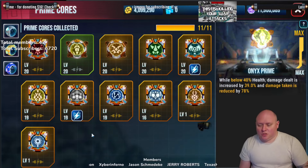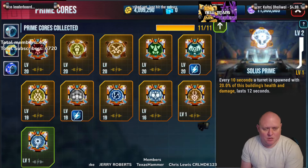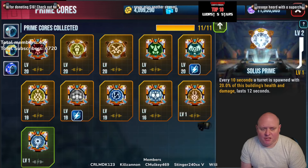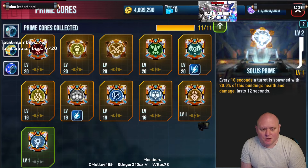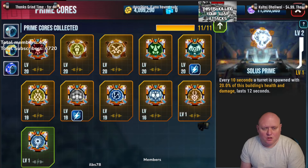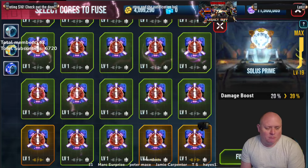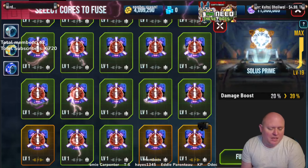Next up we've got Solus. As you can see, the Solus core is level one on my test account because I tested it back when it was released and it's had no changes since. Every 10 seconds a turret is spawned with 20% of this building's health and damage. Even at max level, it drops a turret with 39% of the health and 39% of the damage.